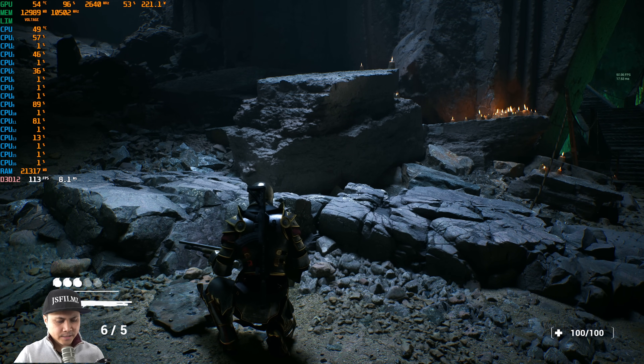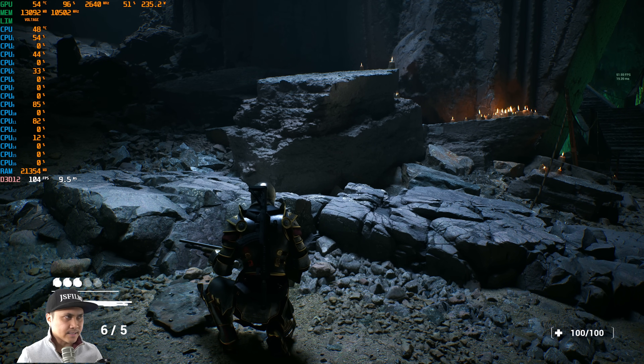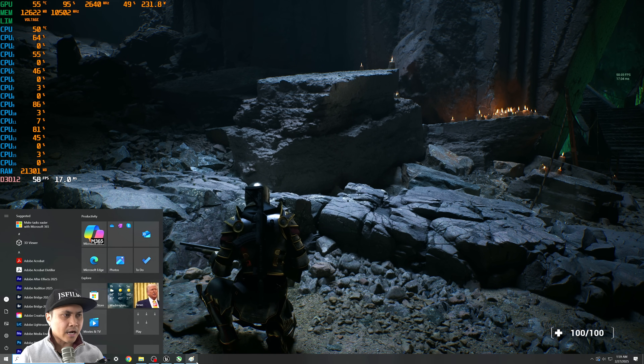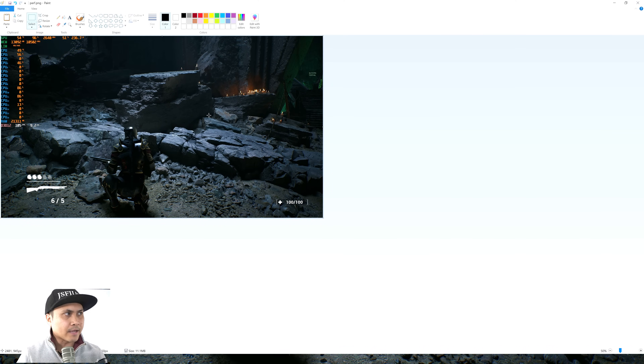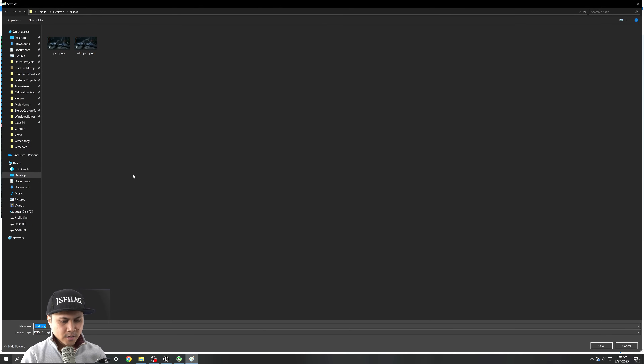Pressing U gives you Balanced mode — this is my favorite flavor of DLSS, even back in DLSS 2. We're at about 105 frames per second. I'll print screen that for you to pixel-peep.